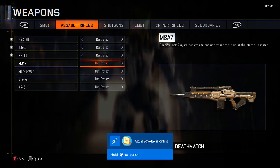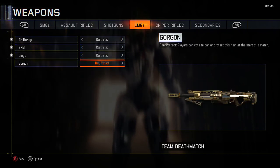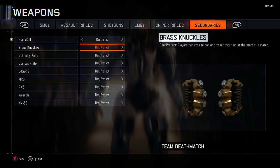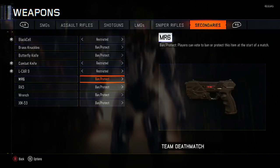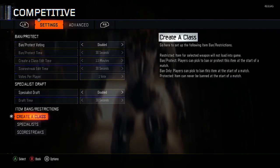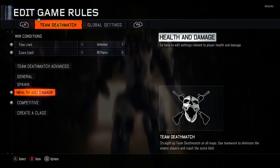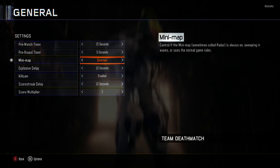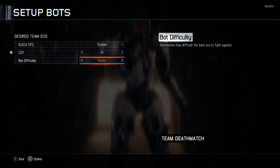Restrict every single one until you get over to the secondary. Once you get here, keep those banned and protected, keep that the same, restrict this, restrict that, restrict that, keep the wrench and restrict it. I'd put the health to about 50% so you don't have to two-punch anybody.